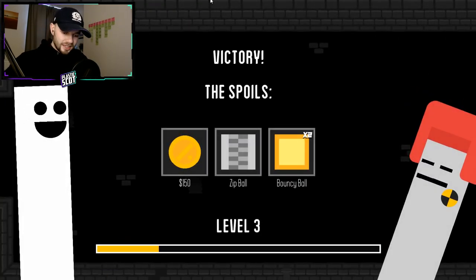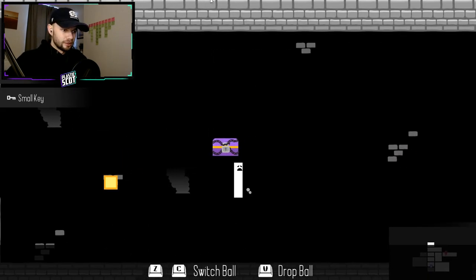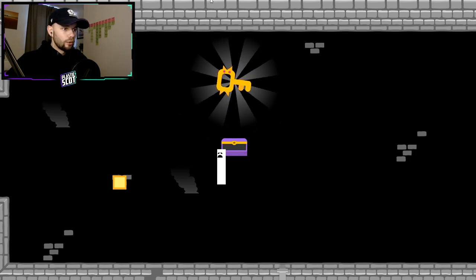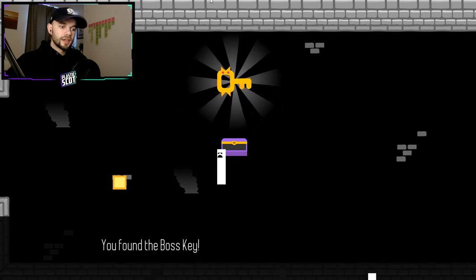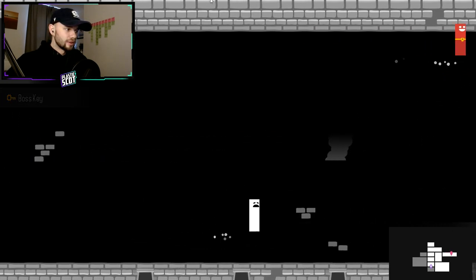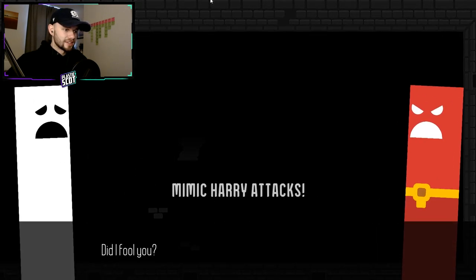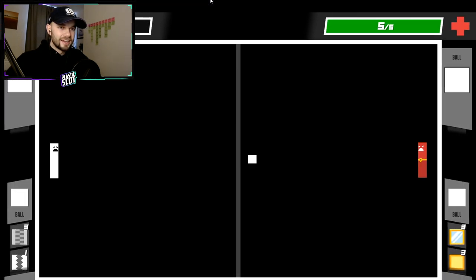E and Q need to be the controls for that, guys. They need to be the controls for switching balls. We need some health here, but I did just get the key off of him. We got the key for the boss. But we have no health. So are we going to have to fight this guy for health? We're going to have to kill him and take his health. Mimic Harry. This could be the end of me here.